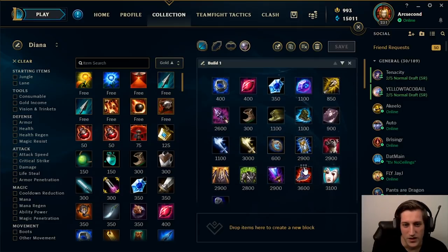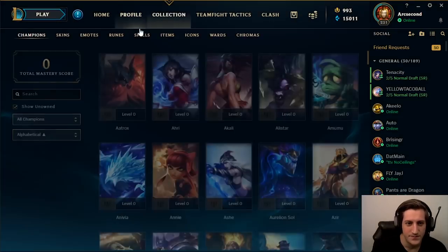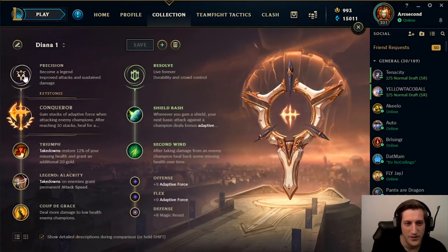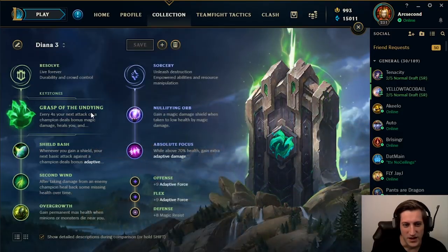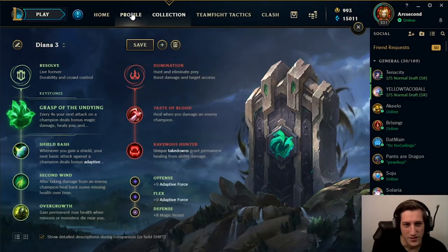Going into the last rune option — you can take this with the first two builds, but it's specific to certain matchups. You can take Grasp and then Conditioning now. If you're against something like Fizz or Qiyana you can take this, though I still find the other two options are much better. Playing top lane Diana is also an option, and for top lane Diana the first build is the best. You can also do Taste of Blood and Ravenous — that's not bad.